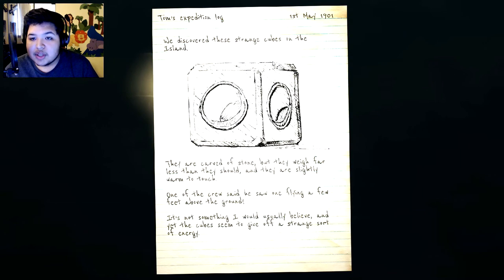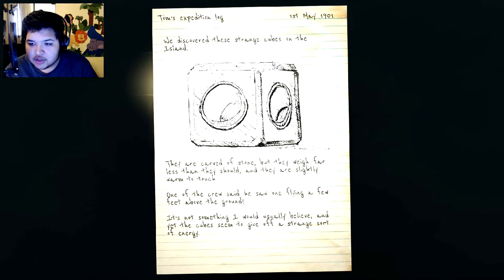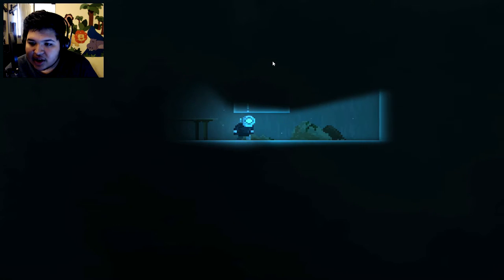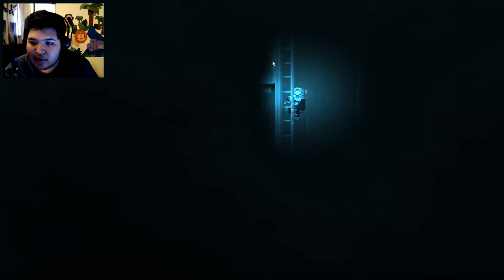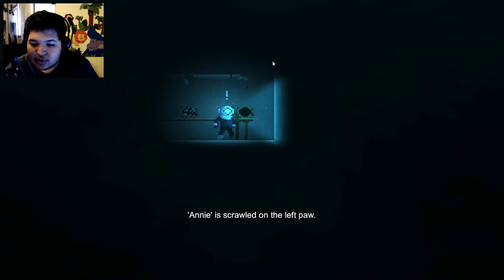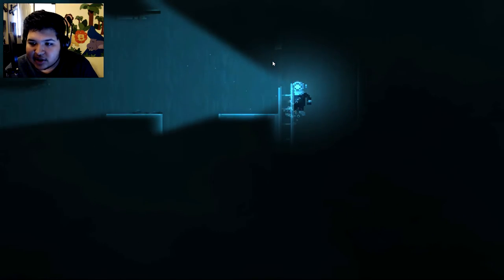Tom's expedition log: 'We discovered strange cubes on the island. Carved of stone but they weigh far less than they should, and they are slightly warm to touch. One of the crew said he saw one flying a few feet above the ground.' That's pretty interesting. There's a teddy bear — and he's got something scrawled on the left paw, like Tibbers from League of Legends.